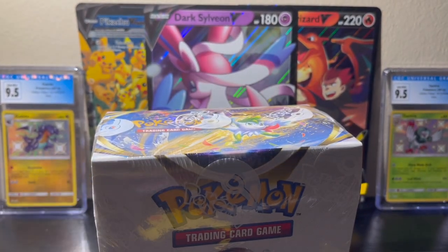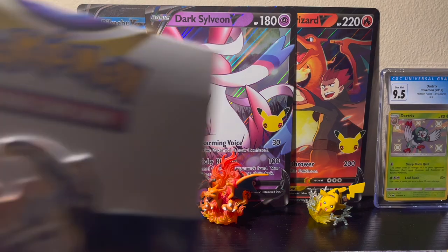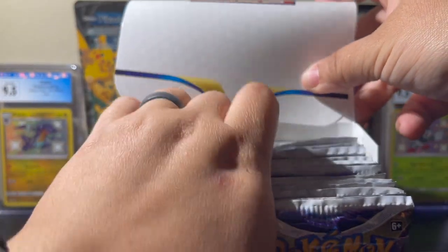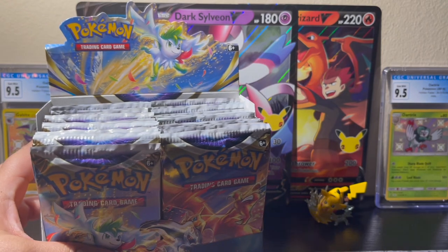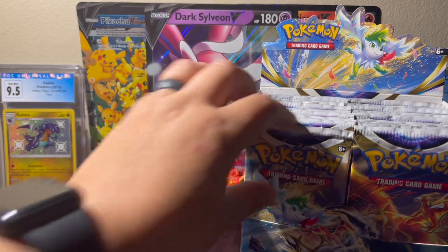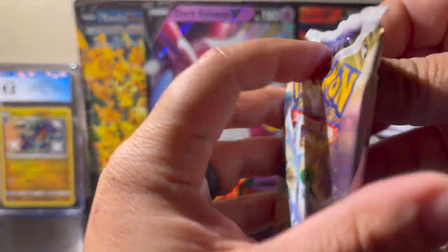Let me get this plastic off with my scissors and we can get going on this box. Let's hope for that alt Charizard that everybody's trying to get right now. I'll bring it over here so I don't get all that white powder stuff from the Pokemon logo. I love how the Brilliant Stars packs look — I like the white on them, it's really nice.